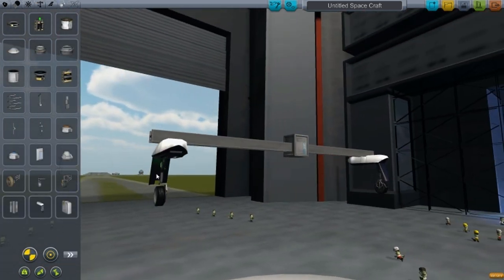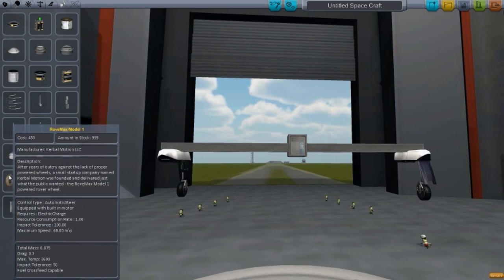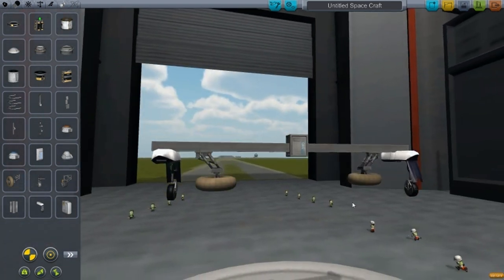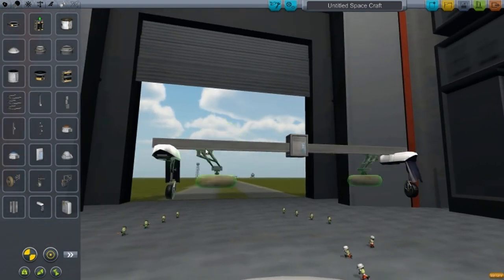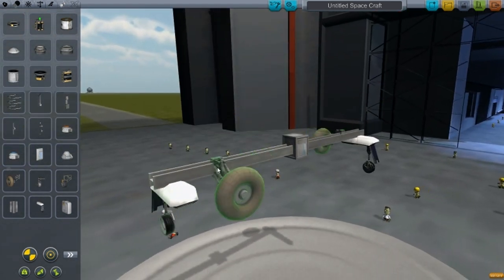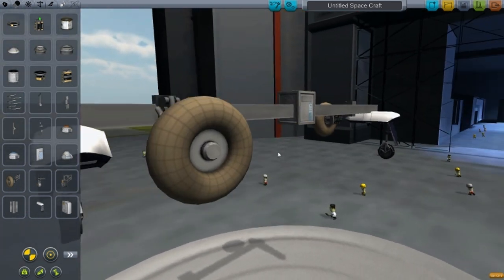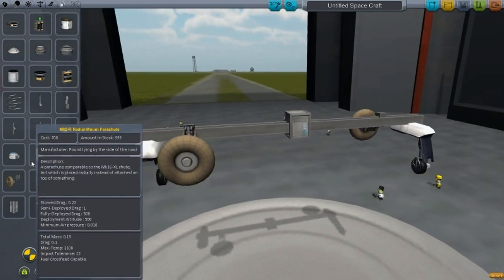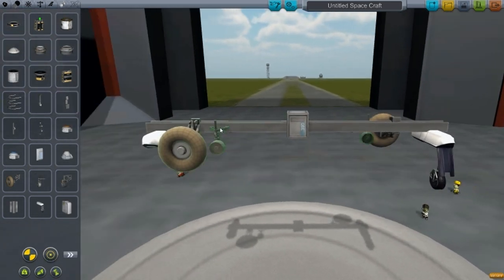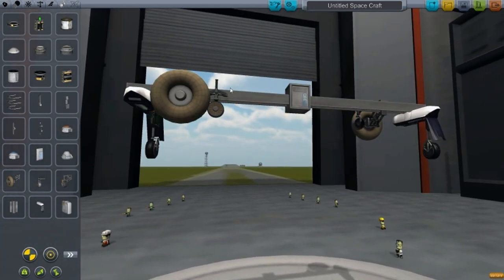I've placed some gear bays here so we can compare with the new wheels. First off we have the Rove Max Model 1 wheel, which I do believe is deflatable. We also have the Rove Max Model 2 wheels — these are much smaller ones mainly for rovers, and they are pretty small compared to the small gear bays.